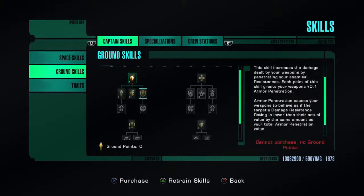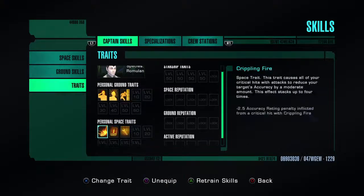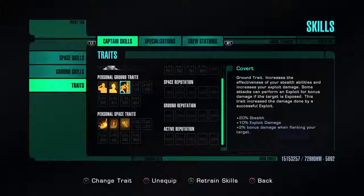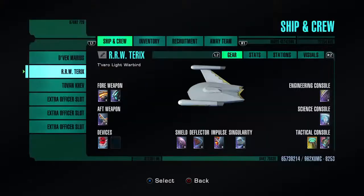I'll show off the traits once we've unlocked more. This is a Romulan species, and as you can see every level we unlock another trait, plus some base traits. Now, what have I changed on the ship? I did change the ship — I said I wasn't going to but I looked at the Trevorrow and switched to it because it has an extra tactical console slot over the normal variant.